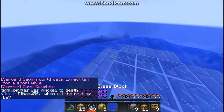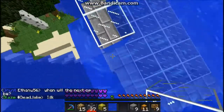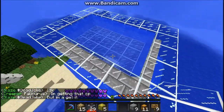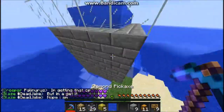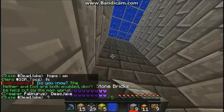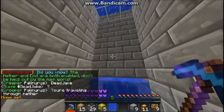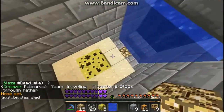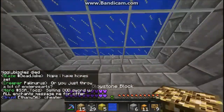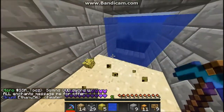We're going to take this so it doesn't sound like running water, because that's awfully annoying, especially in your base. Let's get down to our base real quick. I set home fish. That looks awfully nice. We're going to add a glowstone right there. Nice. I think we can break this. Perfect.